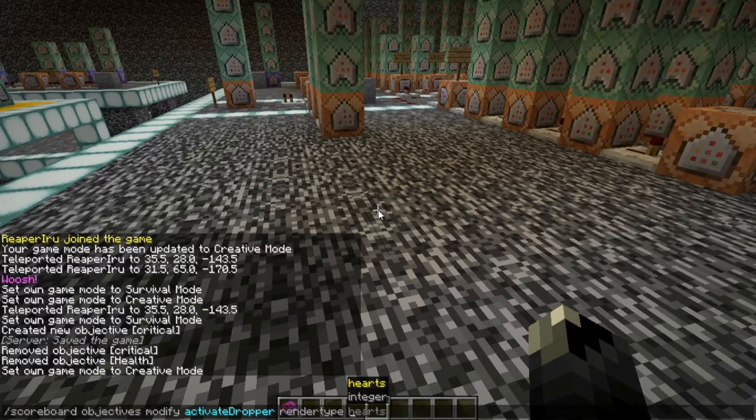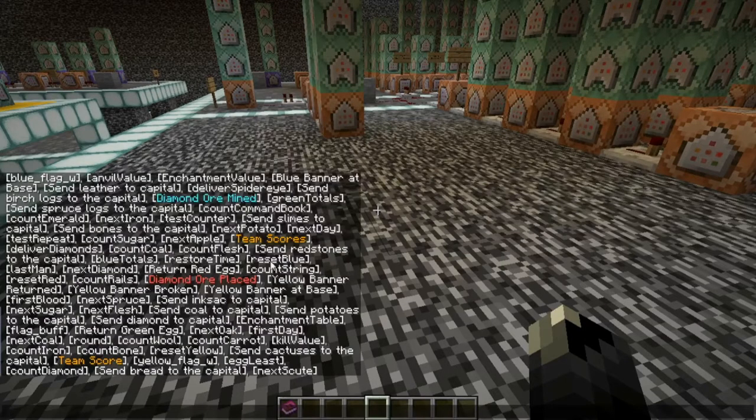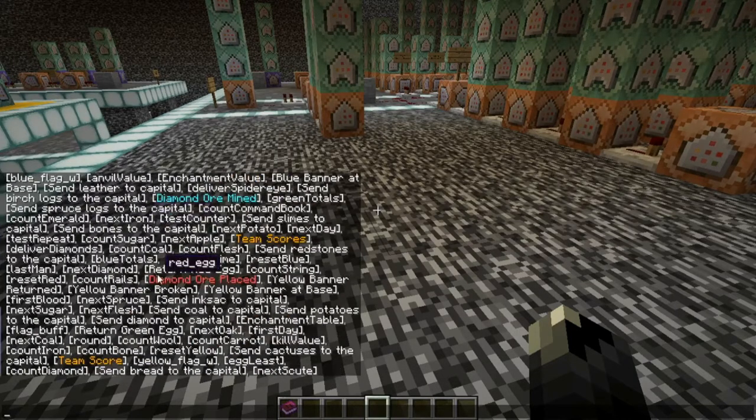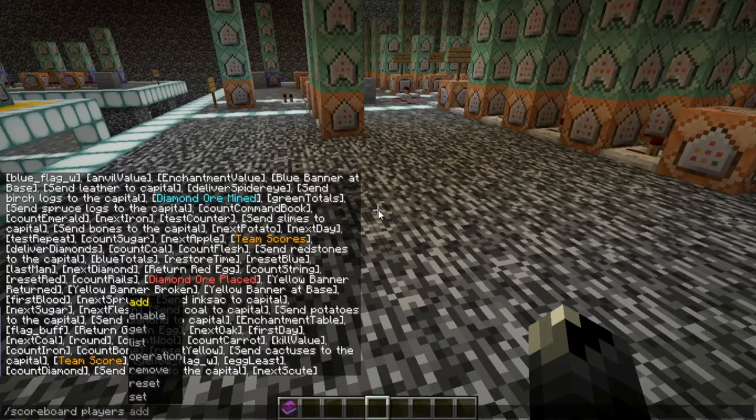The 'hearts' render type would only work for health-based scores, but even then you simply use the integer. If you do 'list' you'll see all the objectives currently tracked. Since this is such a massive server with a minigame, we're already tracking 168 objectives.